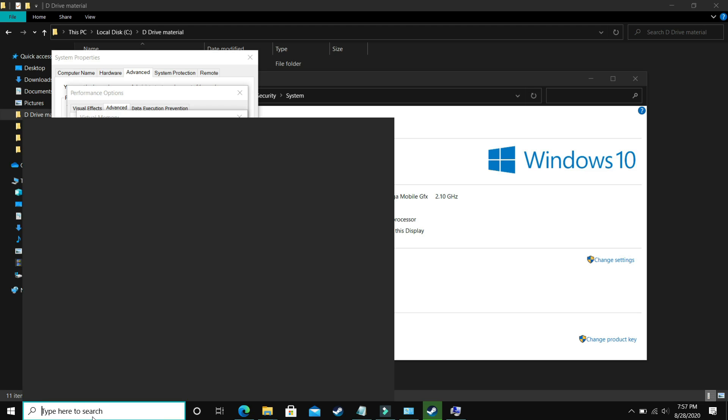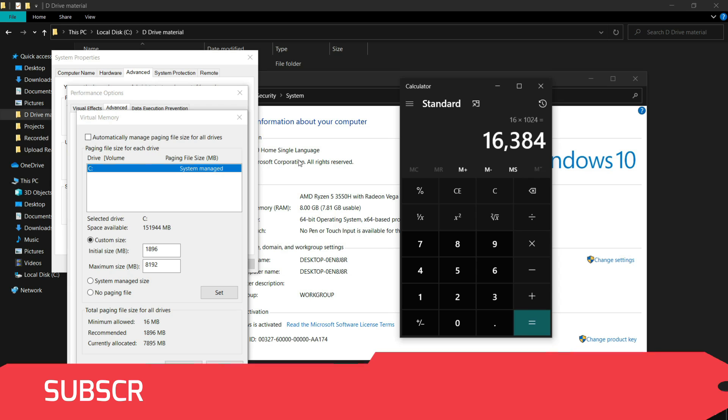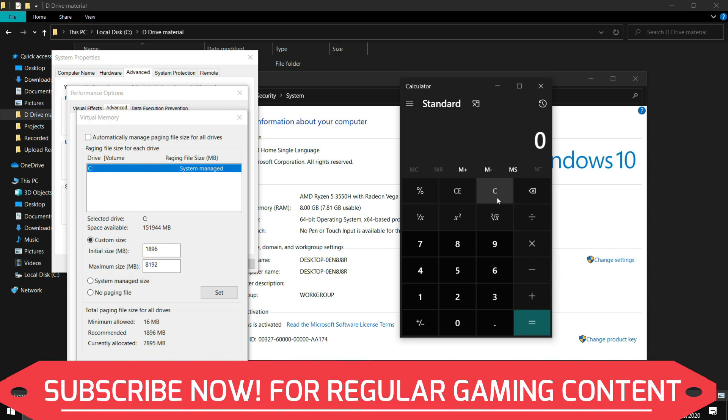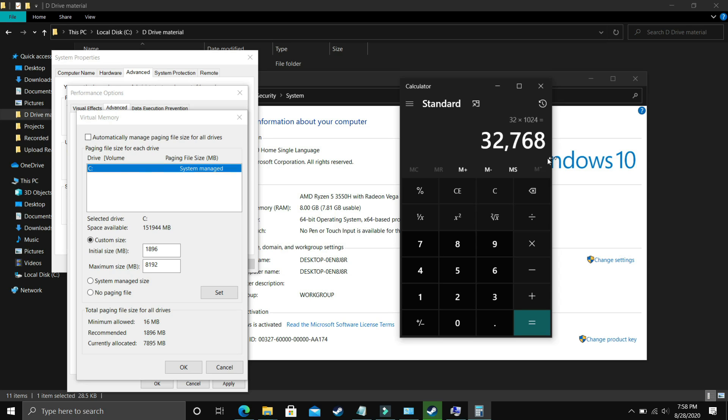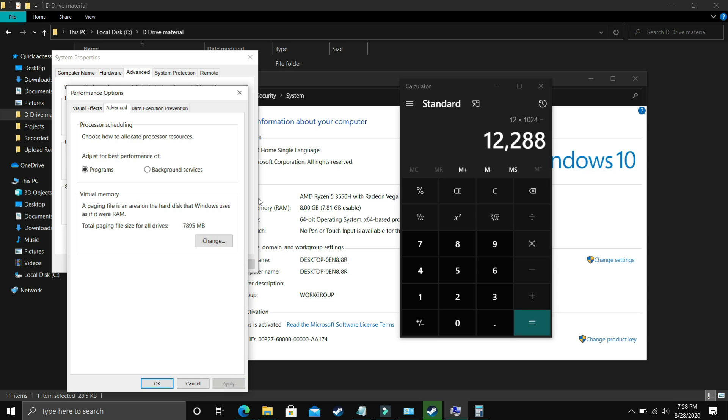For the maximum size, multiply your RAM in GB by 1024. For 8 GB of RAM: 8 × 1024 = 8192. For 16 GB: 16 × 1024 = 16384. For 32 GB: 32 × 1024 = 32768. For 12 GB: 12 × 1024 = 12288. Enter that value in the maximum size field. Click OK, apply the settings, and restart your PC when prompted. Your problem will most probably be fixed, but if not, proceed to the next step.